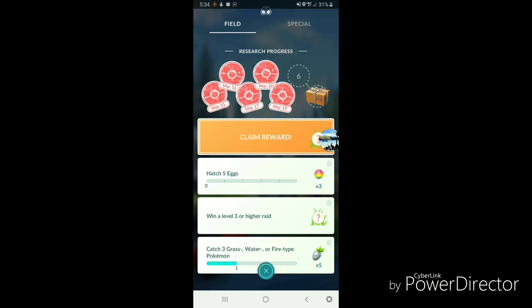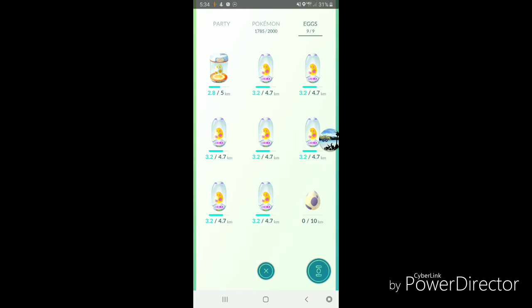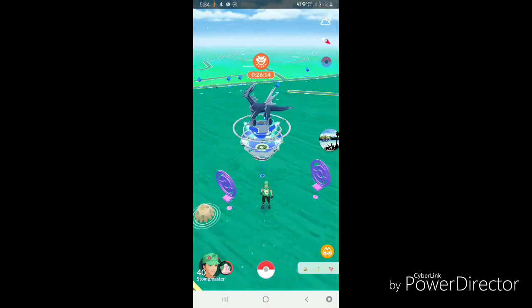This event means we get some new research quests. I have two right now: Catch 5 Grass, Water, or Fire type for five Silver Pineapple Berries, which is pretty cool. And then Hatch 5 Eggs for three Rare Candy — that one's pretty cool too, because I like to hatch my 7K eggs. I've got seven of them at 3.2 or 4.7 km. That was another Shroomish.